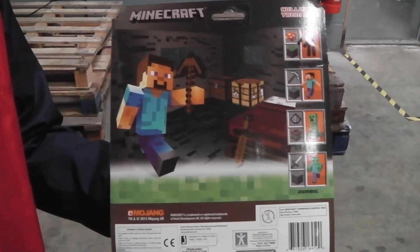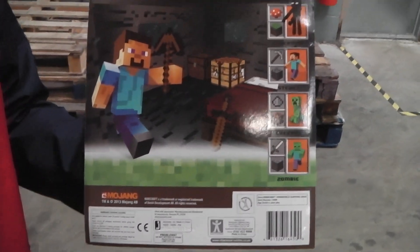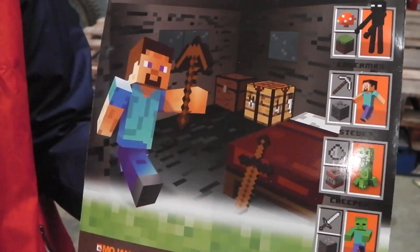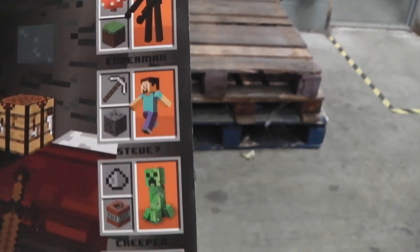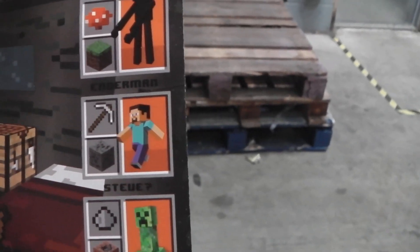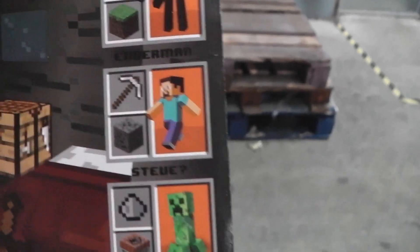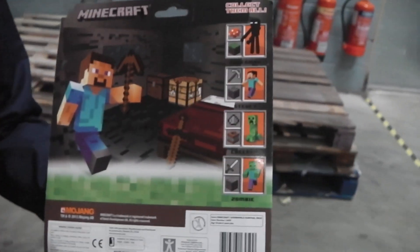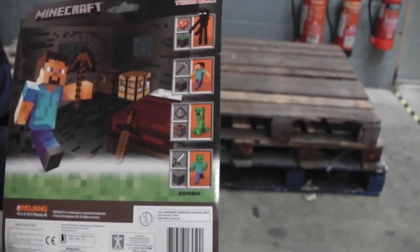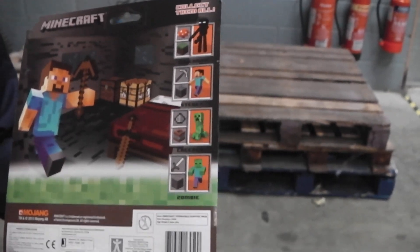Let's have a look at the back. There you go — some nice artwork of Steve and just the accessories that you get. An example of what you could achieve with this pack. It wasn't a grass block, it's just a normal building block, and pickaxe. This is the wooden pickaxe and that's the standard pickaxe. It's a nice extension to just the starter 3-inch figure.